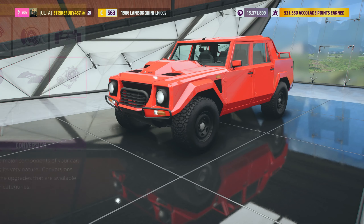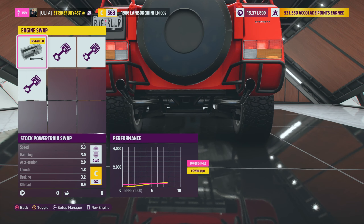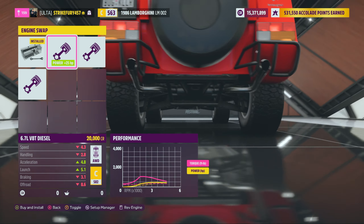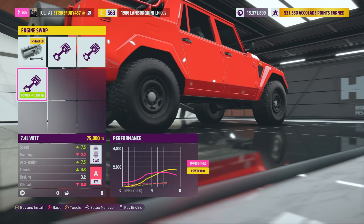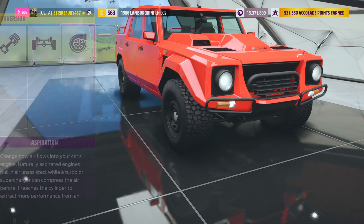All right, so we've got the Countach engine in it. Let's fully upgrade this thing. The V12 is already in here, which is absolutely insane. Lamborghini was like, yeah, let's just take the V12 and slap it into a truck. We've got V8 diesel, racing V8, and then V8 twin turbo — which we're not going to do, even though that puts 1,300 horsepower in the back of this. We're going to keep the V12. We're going to keep it authentic.